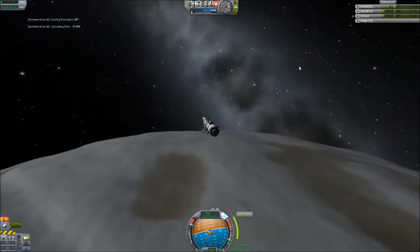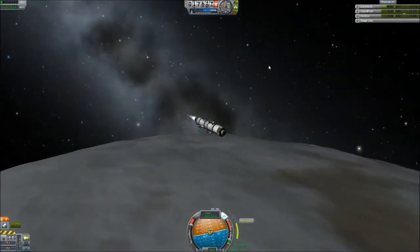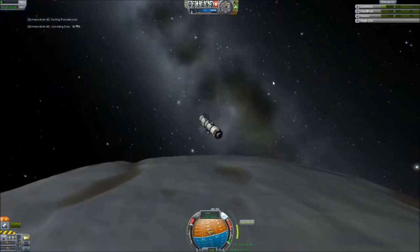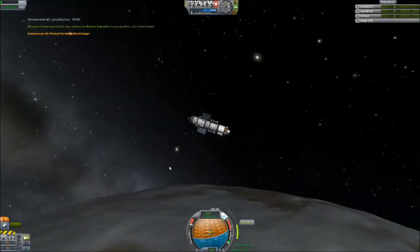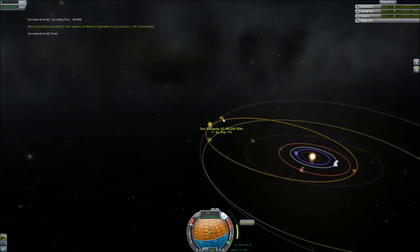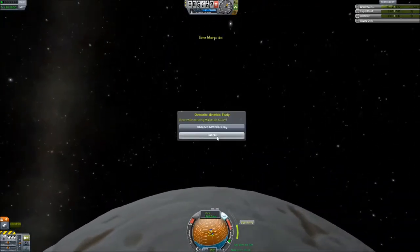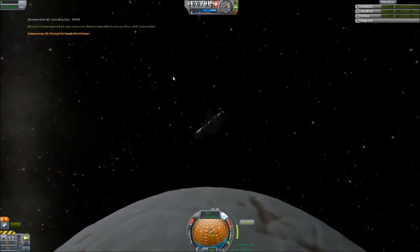There's my futile attempt at a burn — you can see how much delta-V I need. Maybe I should have burned closer to the surface. But that burn with the LV-909 drains the engine, and you can see there is absolutely no way — I'm out of fuel. Unfortunately, no Eeloo capture. Of all the probes I sent out, this is the only one that failed, which is not a terrible track record. It's now in a perpetual orbit around the Sun.